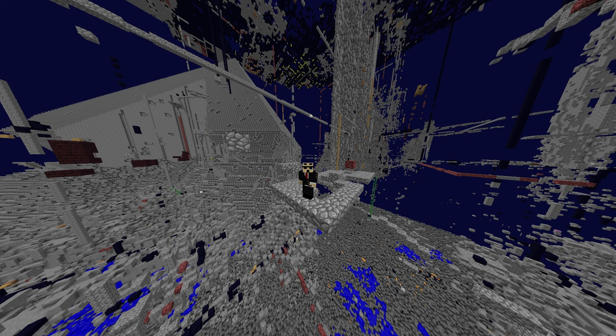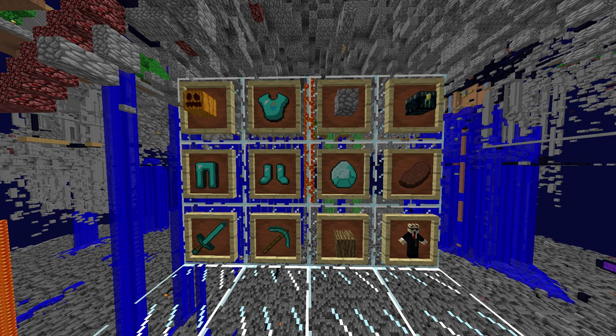First things first, you're going to want to escape spawn. Once you have successfully escaped spawn, you're going to want a full diamond set minus the helmet — swap that for a pumpkin. You're going to want a few picks, keep that in mind, because you're going to be breaking a lot of blocks. Bring some extra diamonds and wood so you can craft those.